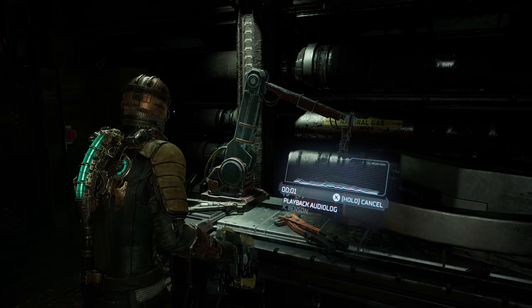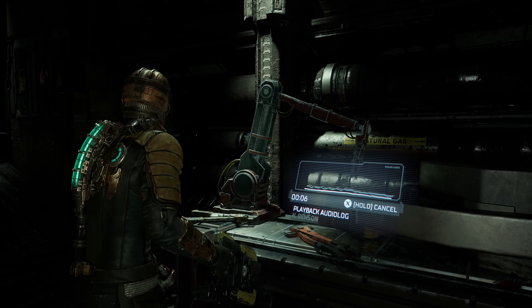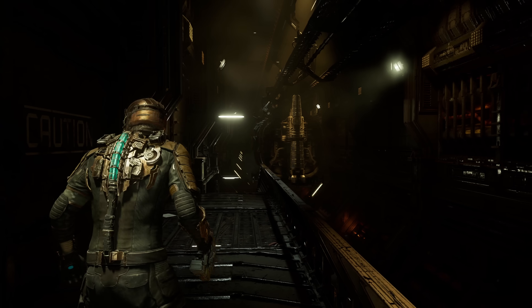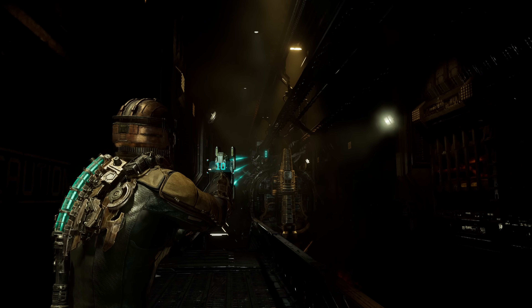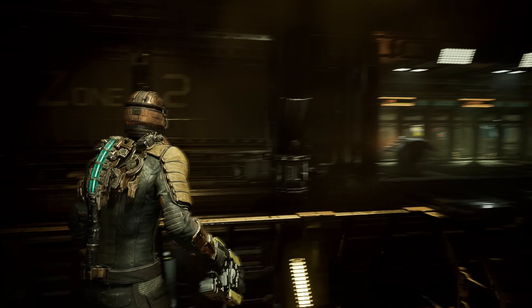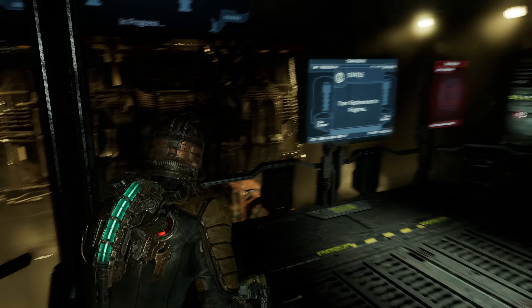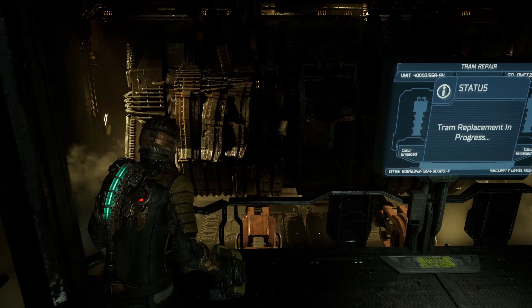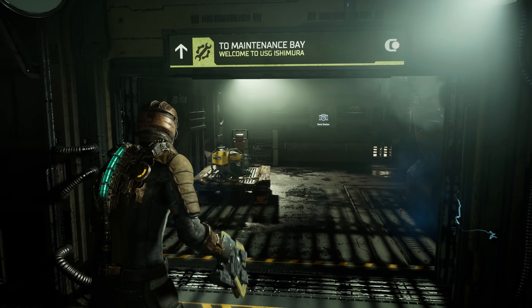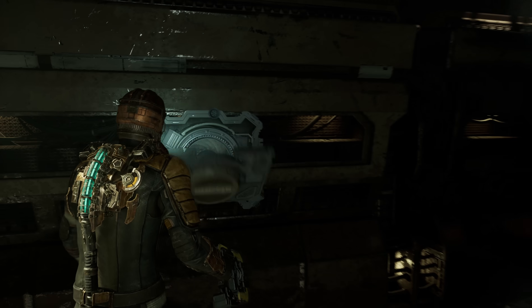Benson to Engineering. You got a stasis module handy? We need one in tram maintenance stat. The autoloader's fried. I got a damaged tram car on the tracks, and if the whole system's gridlocked, guess who they're calling? This is bound to interfere with timely transportation from one part of the ship to the other, as well as emergency evacuations where people need to get off the ship quickly. The lack of redundancy of a single tram line is a problem enough, but at least there is a system for replacing damaged tram cars.